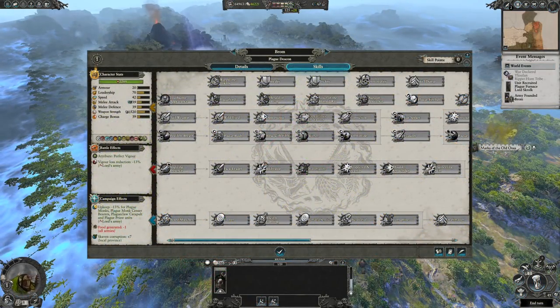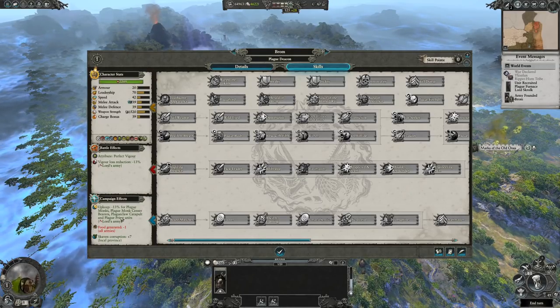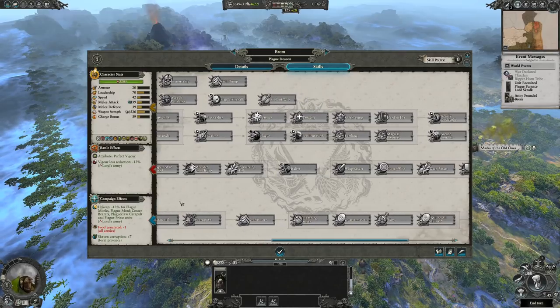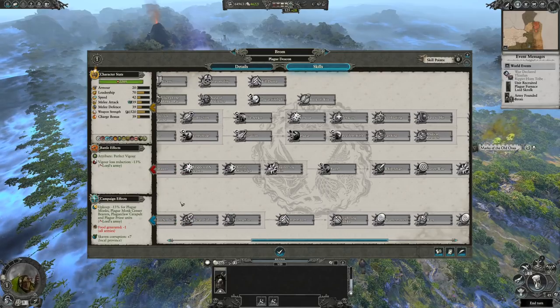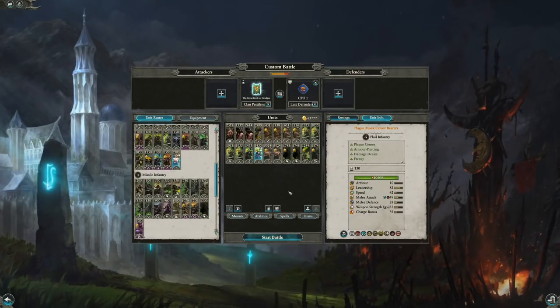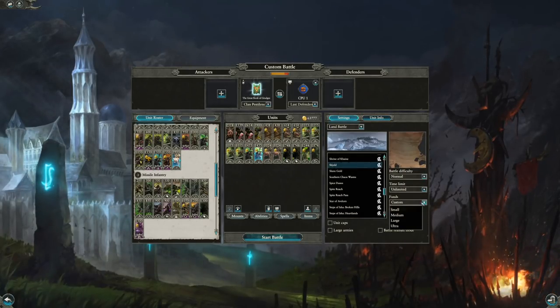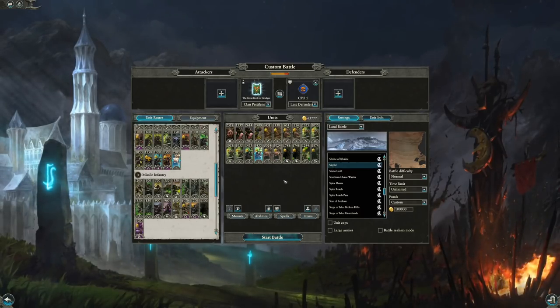And finally, the Plague Deacon. The Plague Deacon is your new lord choice, which gives you a more Clan Pestilence-themed lord. The Plague Deacons take inspiration from the Plague Priest heroes and Lord Skroke. They aren't really unique, and interestingly they can't ride Plague Furnaces, but they are quite powerful in close combat and do have the Lore of Plague. As I was playing on easy, I wanted to do a battle showcase using all the Clan Pestilence units as a full, well-rounded army versus a randomly generated Lizardmen army. I had to put this on ultra, as the Clan Pestilence heroes added by the mod are fairly expensive in multiplayer.